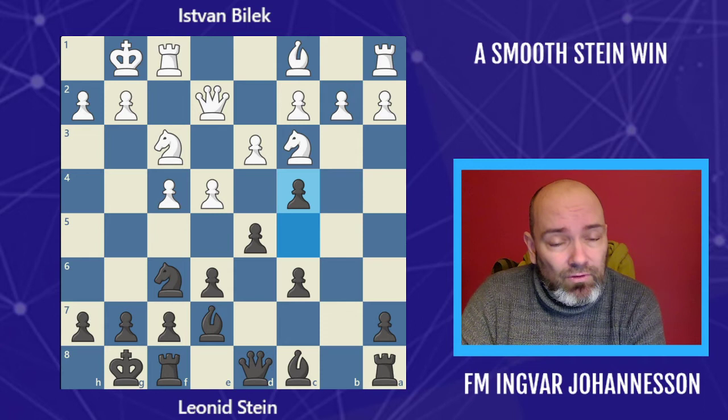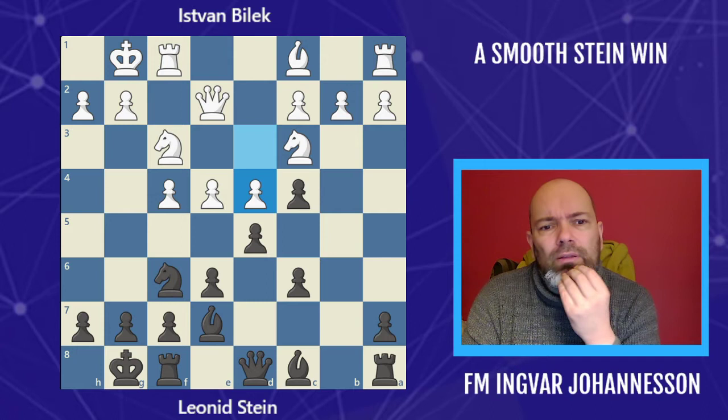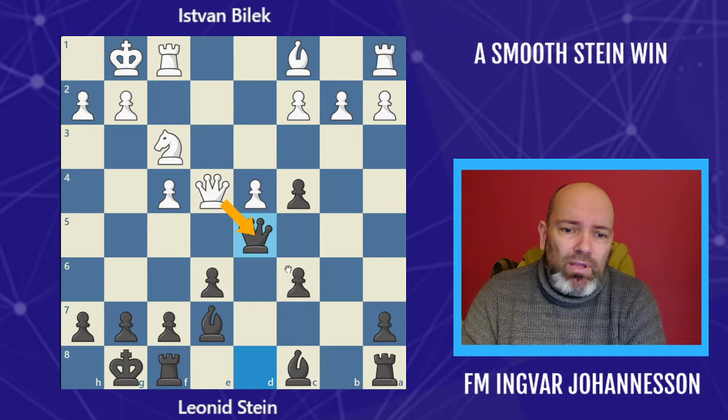Stein is showing that he might even be willing to sacrifice a pawn himself. If white takes, he has to break up the pawns — maybe we play bishop a6, you know, several moves. But white elects to play d4. This doesn't seem to be the most testing, and now, despite getting double pawns, Stein takes on e4 — takes with the pawn. We have to take, takes, and queen to d5.